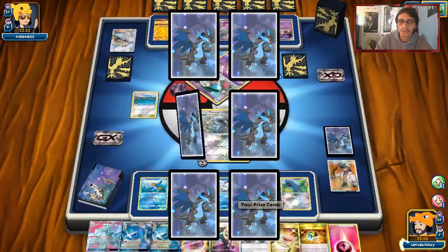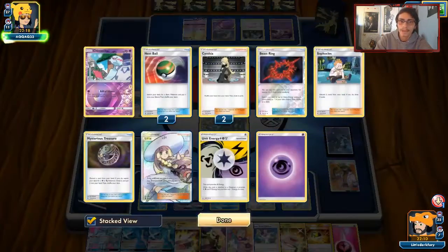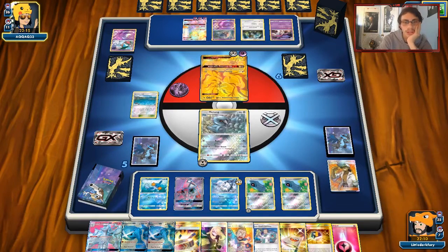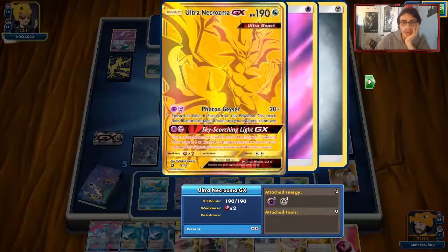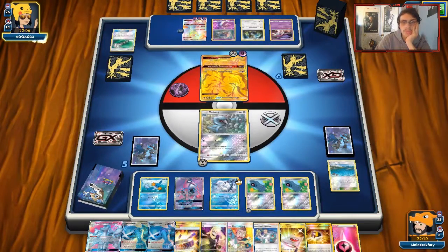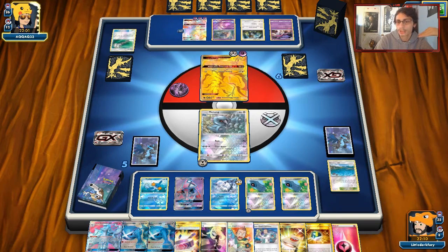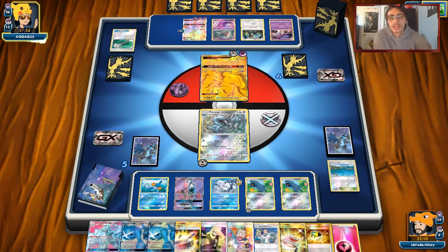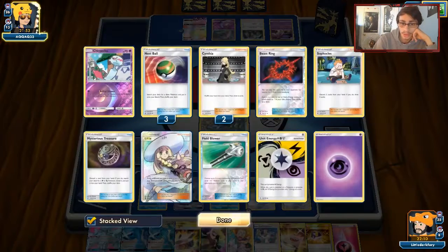We are going to lose Metang unless he decides to do something else. I hope we don't get Judge — this is a really powerful hand. I don't think he's playing Judge, though he might play Marshadow. I'm glad he's knocking me out with Ultra Necrozma. We'll probably hit him with a Sublimation or Snowy Wind. As long as he doesn't Judge me, we're going to take control of this game pretty quickly.